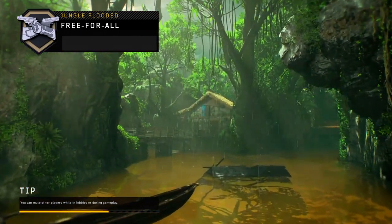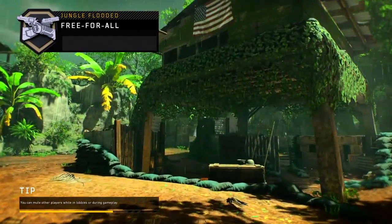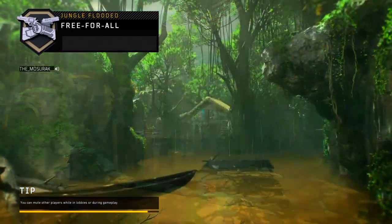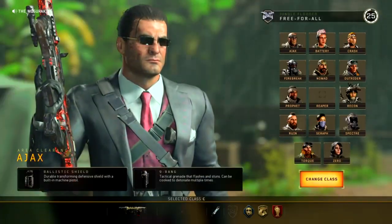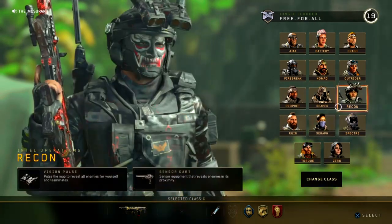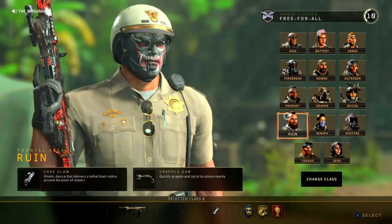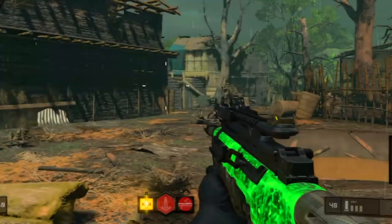We got Jungle Flooded — I don't think this is gonna be a bad map on the VMP, this is actually gonna be decent. We're on free-for-all. Team deathmatch will be the next game mode. I just want to see what it's like on free-for-all first, because on TDM you're gonna have like 16 teammates and people are just gonna rush. I'm gonna stick with Ruin and there is the VMP.